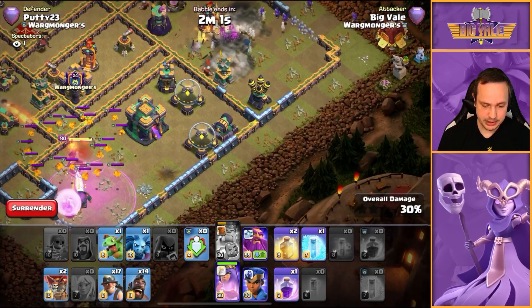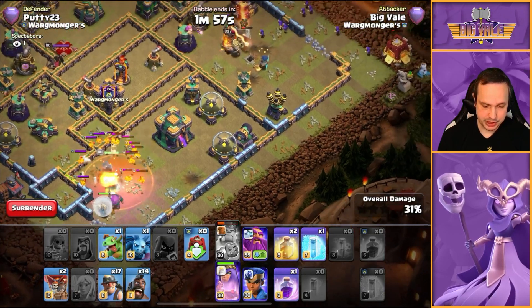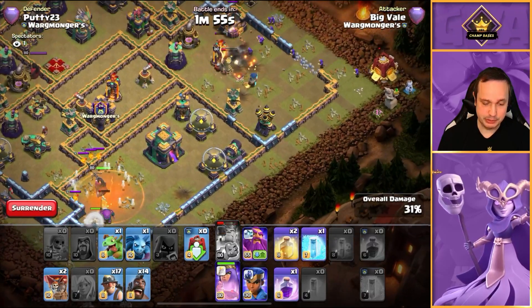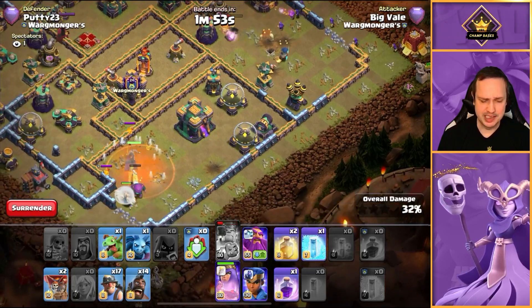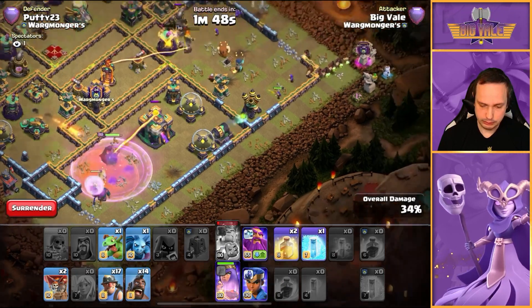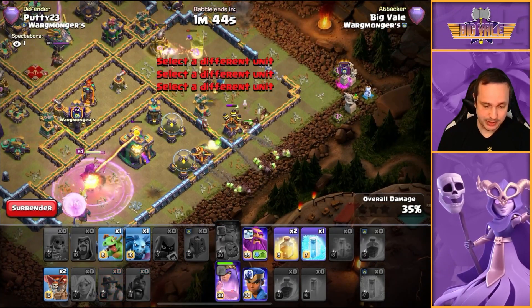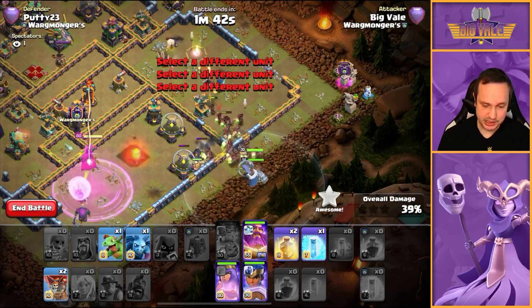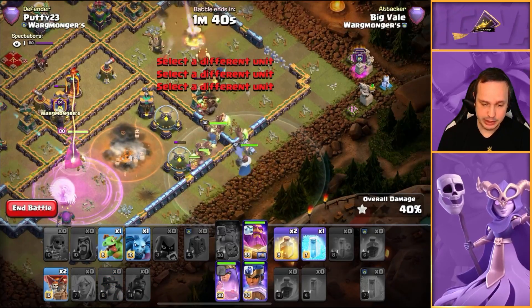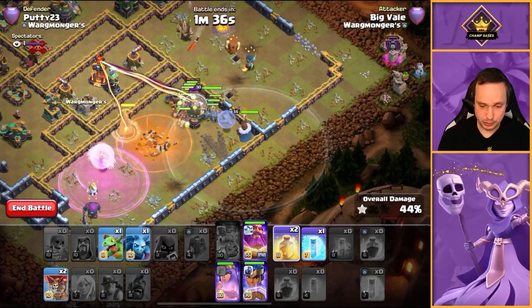That was actually a really nice Poison drop — we captured... actually it wasn't that nice, we missed a few Pups. We'll pretend it was nice. Alright, Queen's stepping up — we'll Rage her. Hogs coming in from the Siege Barracks already, so that's our cue to start the Hybrid. Moving in now. Hopefully we've got it pathed enough to get the exact pathing we were talking about. Heel down, everything's moving in. Those Teslas — I hope they don't throw off my pathing too much.